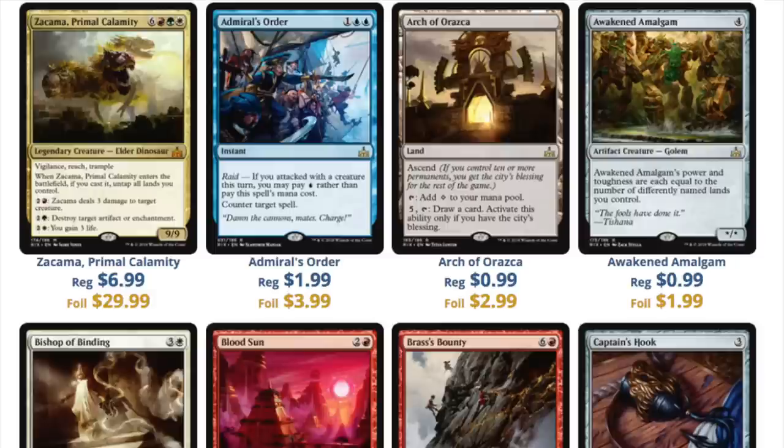Let's talk about one of the mythics: Jakama, Primal Calamity. This one is an interesting EDH commander — it's red-green. I like the fact that when you cast it and it enters the battlefield, it untaps all your lands. Green has Gaea's Cradle, White has Serra's Sanctum — you could be producing a ton of mana and going bonkers with this card. I like it at $6.99.